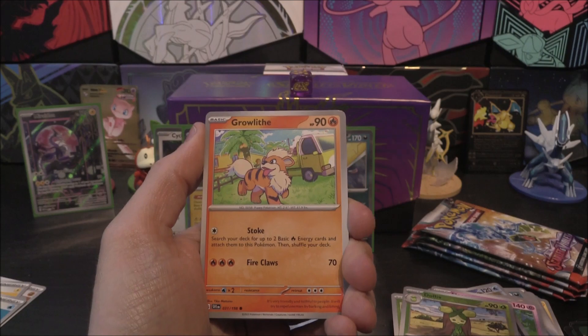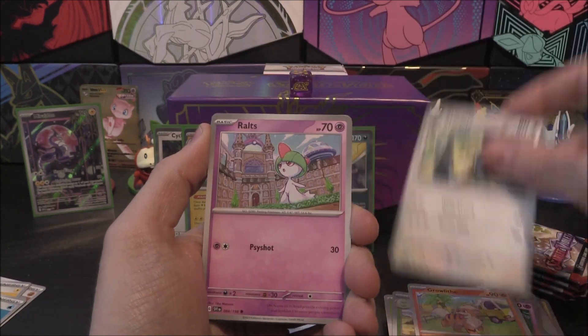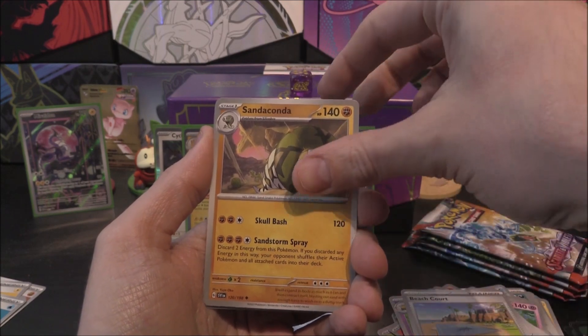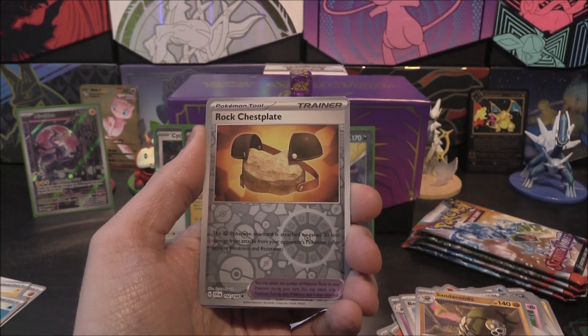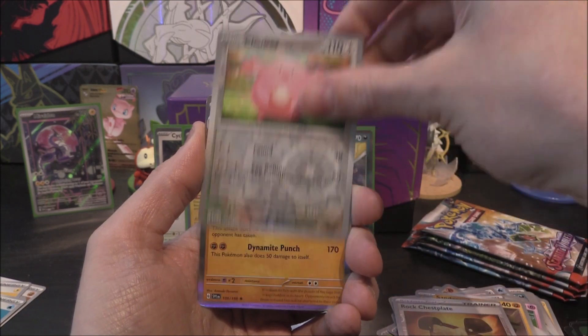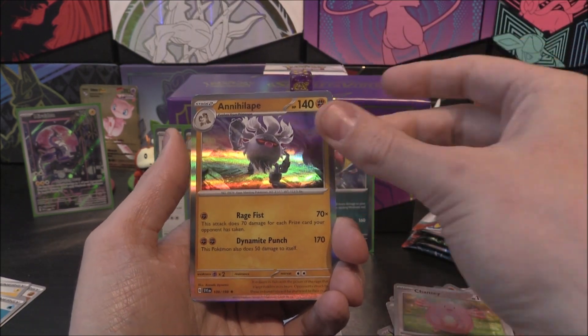Pack five. We've got another Growlithe, Staravia, Ralts, Tandemaus, Hypno, Beach Court, Sandaconda. Rock Chessplate as our first holo reverse, Chansey as our second. And Annihilape as the holo - energy is not the same.